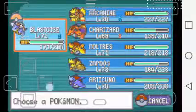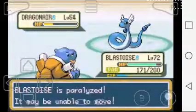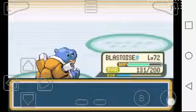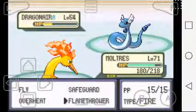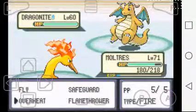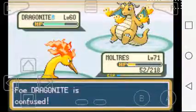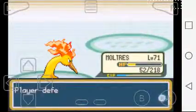He has a Dragonair so I'm gonna keep going. Dragonite - I'm gonna use Moltres just to see. Flamethrower on Dragonite. I used Overheat and it barely did something, so I used Fly but it didn't hit. Flamethrower - not dead - and then he killed himself.